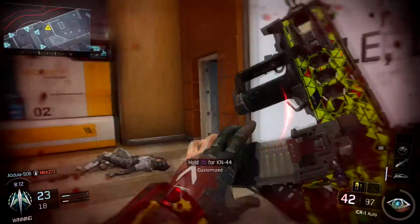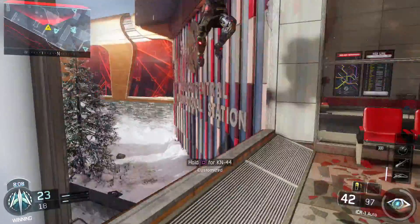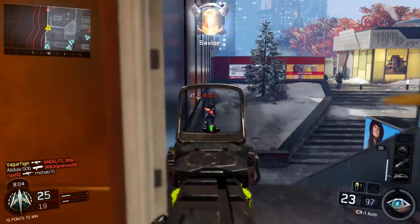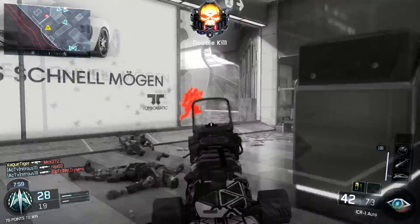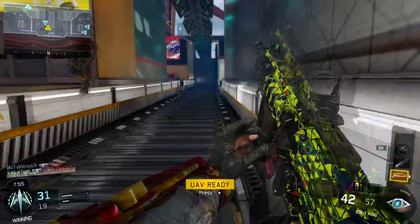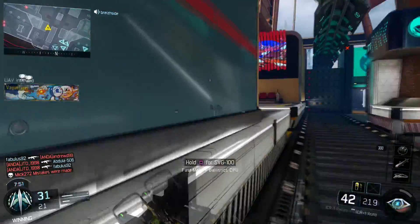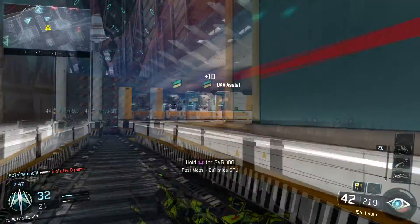It looks pretty nifty on a gun and really makes a statement about the dedication of the player. So how do you get this special camo for your guns? Well it's simple, kind of. All you have to do is get diamond camo on every single weapon. That means grinding out all the kills, headshots and other challenges needed to get all the standard camos on all of your assault rifles, SMGs, shotguns, LMGs, snipers and so on. It's a bit of an undertaking, but that's why it's such a special weapon skin.